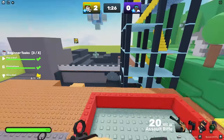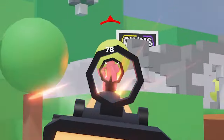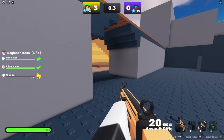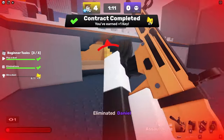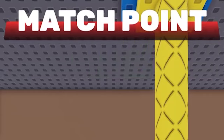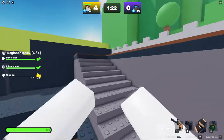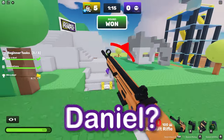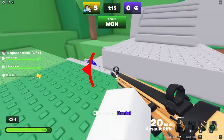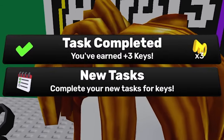Is he hiding? Ain't no way Daniel's hiding — never mind, we found him. Remember, if we win this duel we get three keys. Come on, Daniel! You got me down to 12 — little snipe action. Let's go! 4-0, match point. I hear walking on a ladder — on a ladder, Daniel. Let's go, 5-0! GGs, Daniel. We gained three keys from that and we have new tasks.